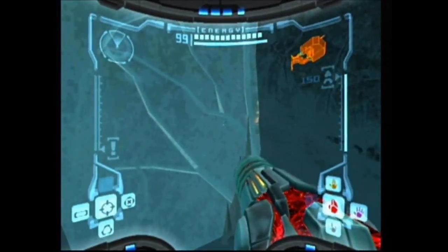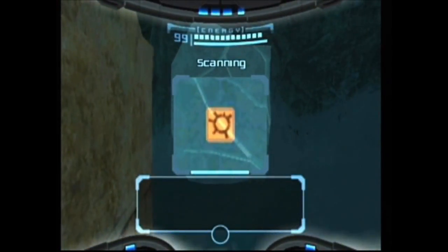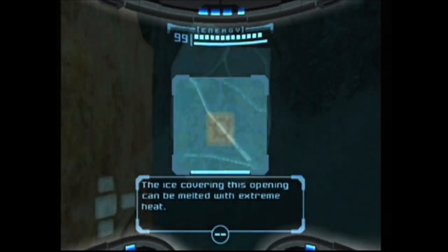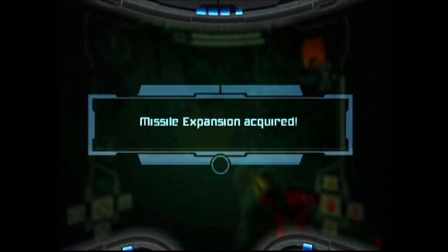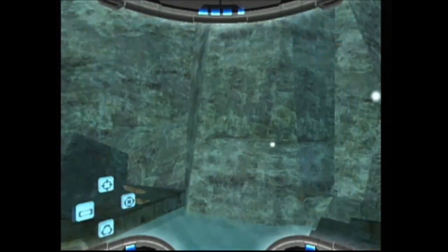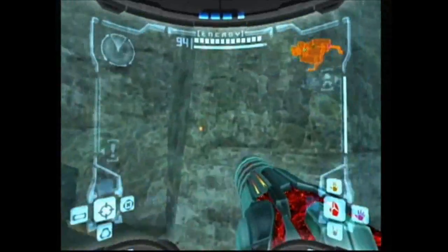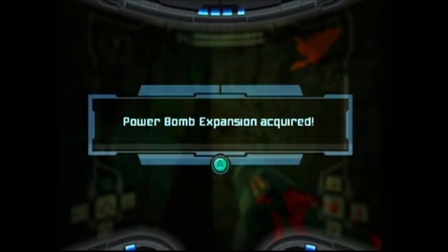There's a missile expansion right behind this wall. The scan says the ice covering this opening can be melted by extreme heat — well, we have extreme heat. And here in Ice Ruins West we have another sheet of ice that we can melt, and inside we find a power bomb expansion.